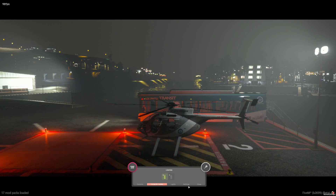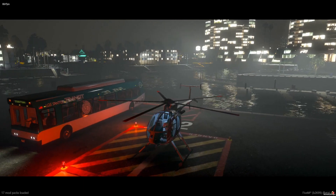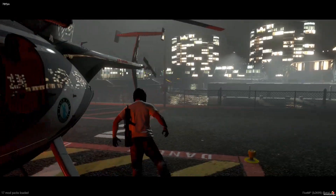This particular helicopter does have a livery, so like I said you can switch it from here — this is a config option, to reiterate. Lights: dome light. I have a boat down here just to show you guys the difference.